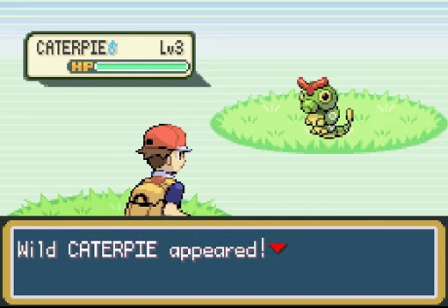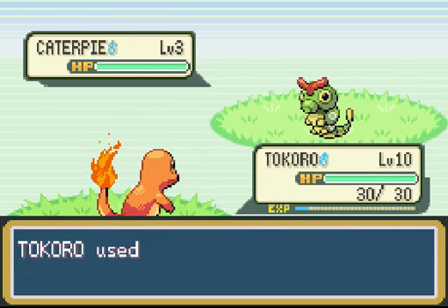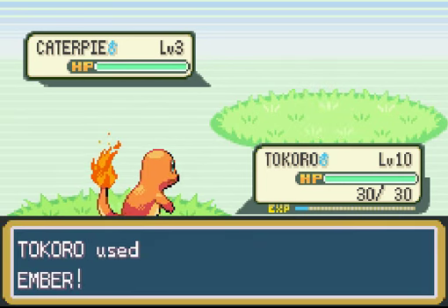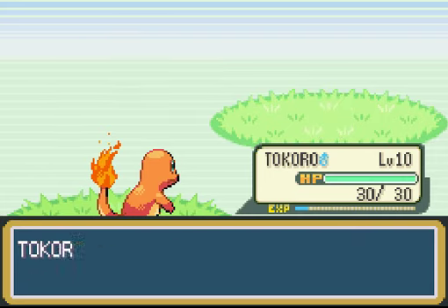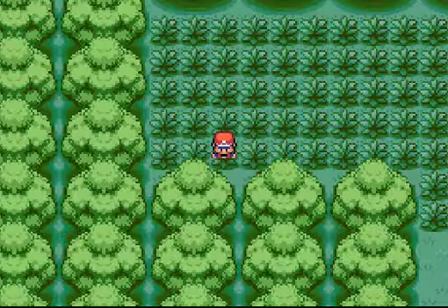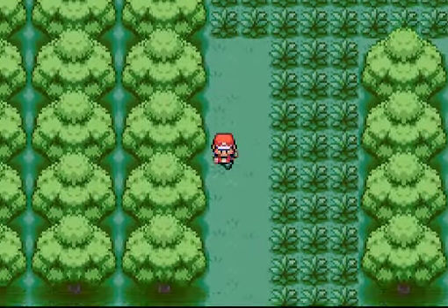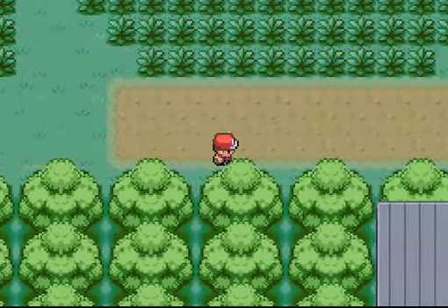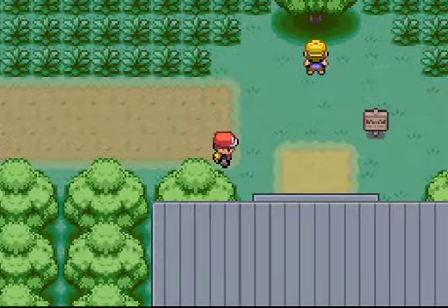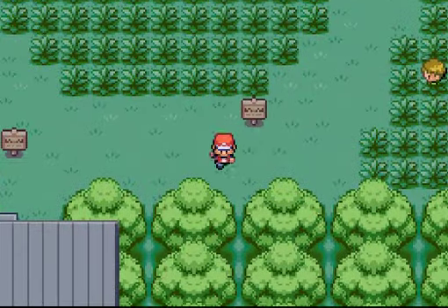This is a Caterpie — it's a bug Pokémon. Our Tokoro is going to eat these guys up because fire is good against bug. Caterpie is not that great, and neither is its counterpart Weedle. Weedle is in the FireRed version — we get Caterpie with LeafGreen. Weedle is a bug and poison type, and they both have different evolution chains.